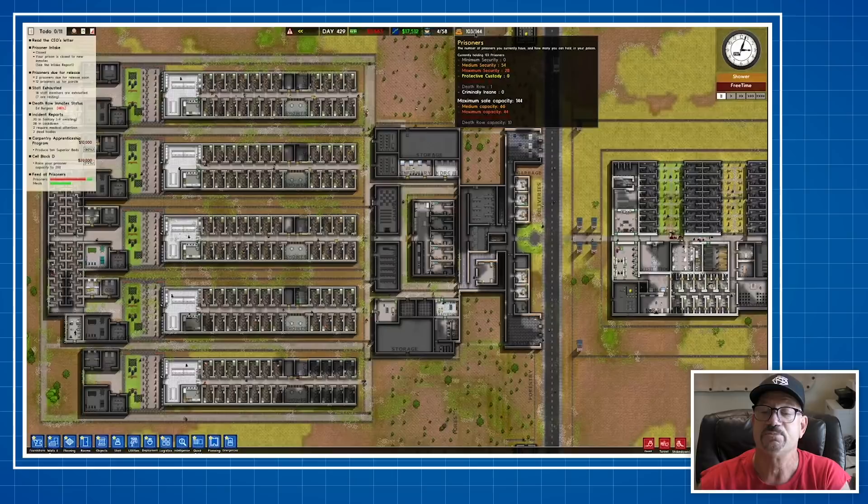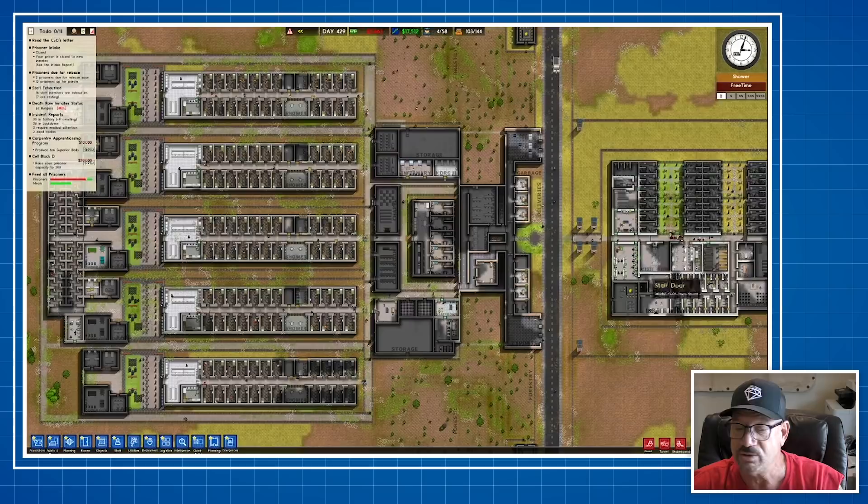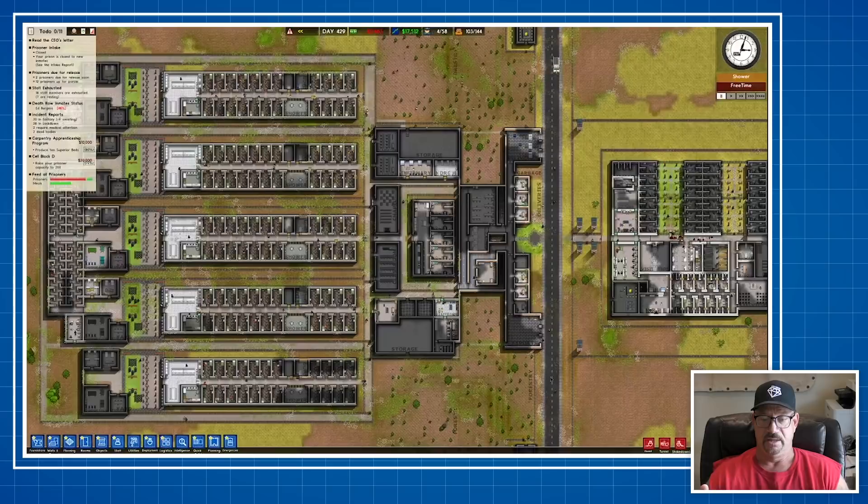All right, Daniel — jumping in. You've got a big prison with not a lot of people in it. You're on day 429, over a year old. You have maximum 28, medium 54, 103 total inmates, one on death row, and a super max. With a super max, these guys have to be completely separated, and you did that. But here's a big problem right off the jump: there are way too many dark spots. It's 3 in the afternoon and look at all the places that don't have power.